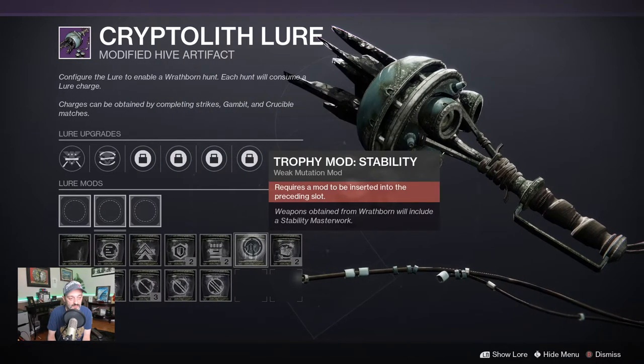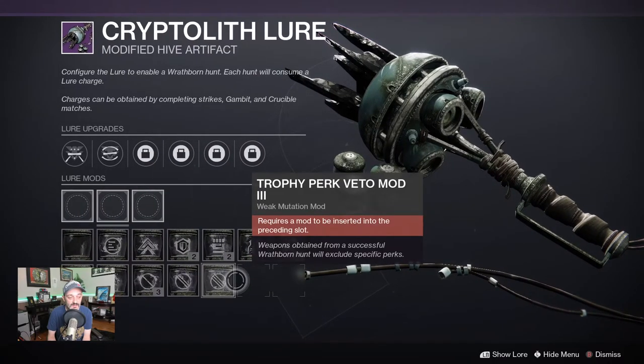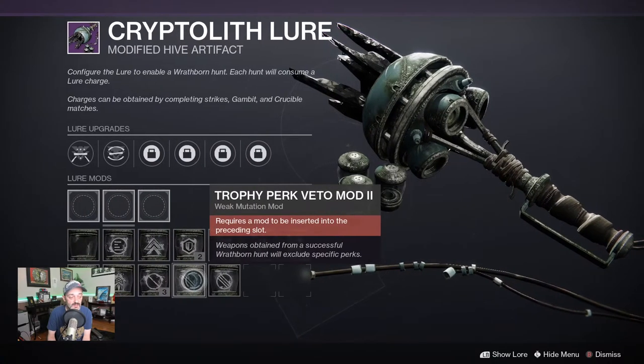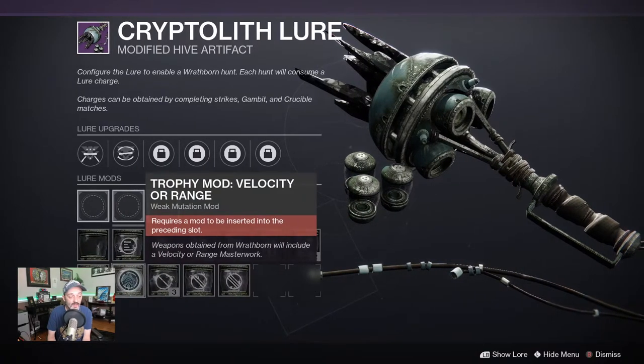Resilience, strength, stability, handling. This is one of the vetoes. Another one — there are three now that I have. Velocity or range — weapons obtained from wrathborn will include a velocity or range masterwork.